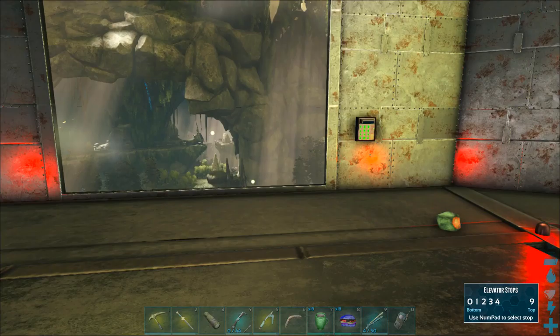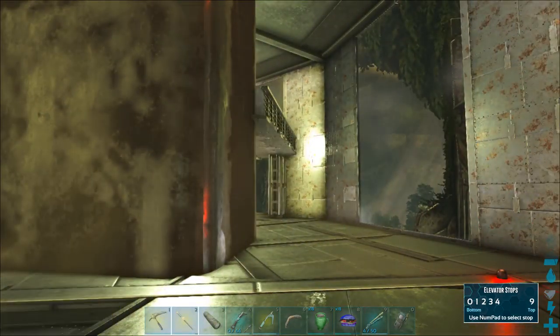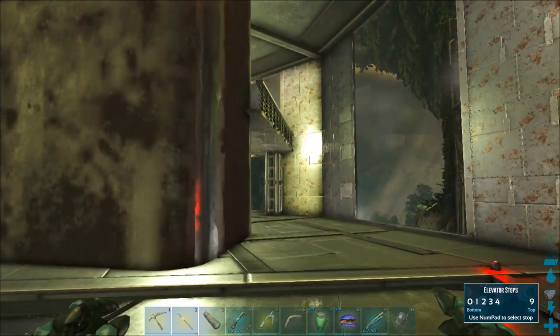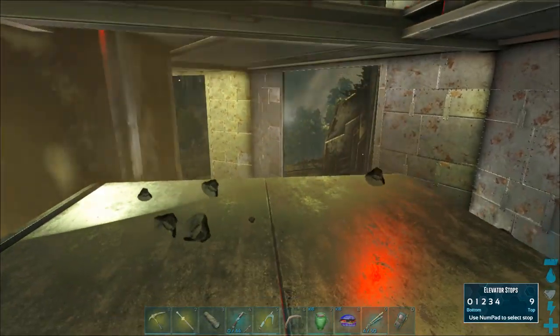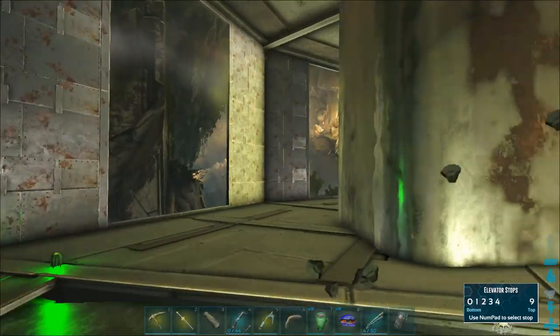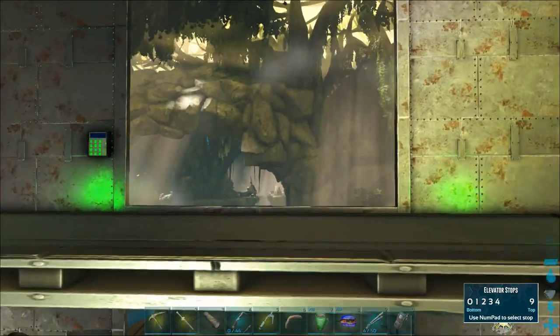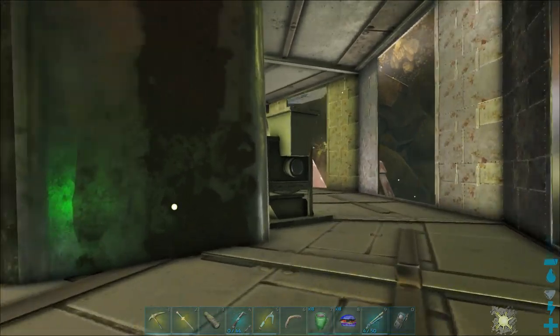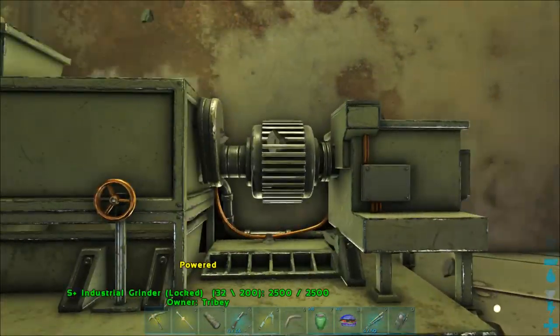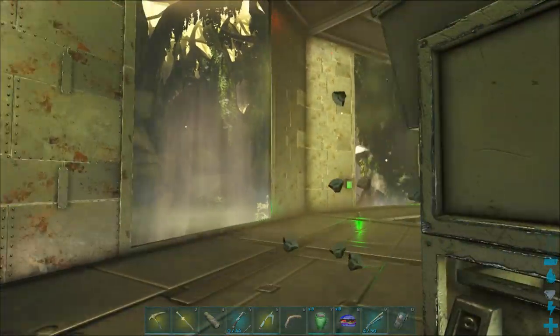So we're going to go down to the next floor. Here we go. And this is another tribe mate's floor — sometimes these floors don't line up, but we're working on that.